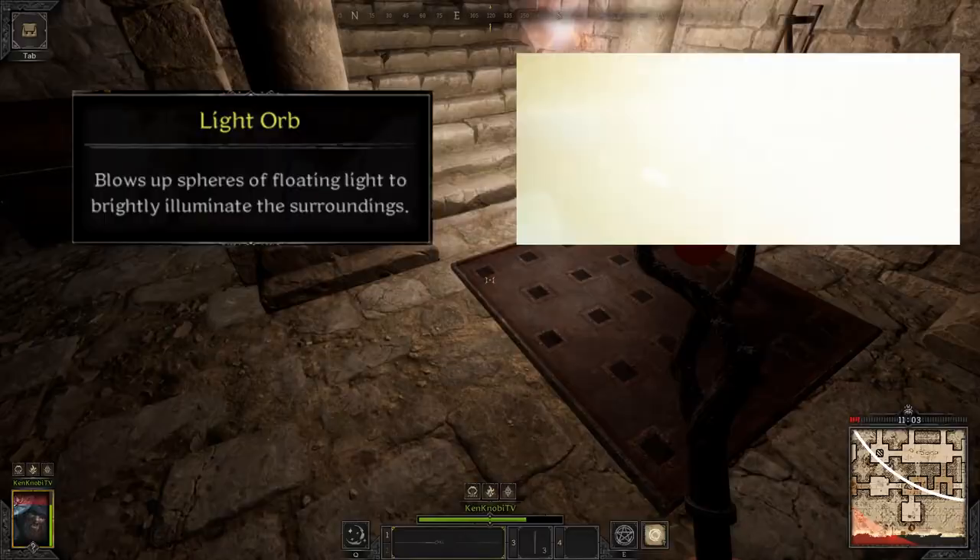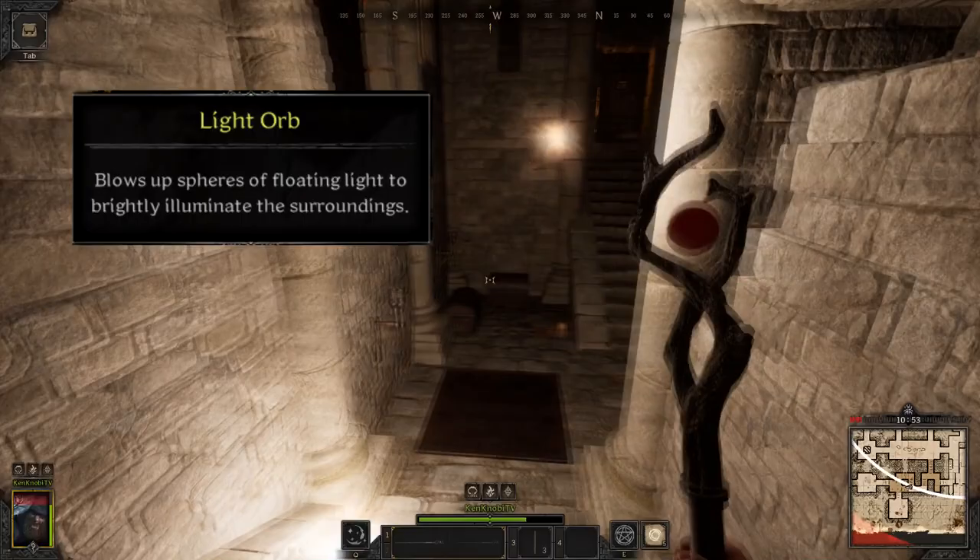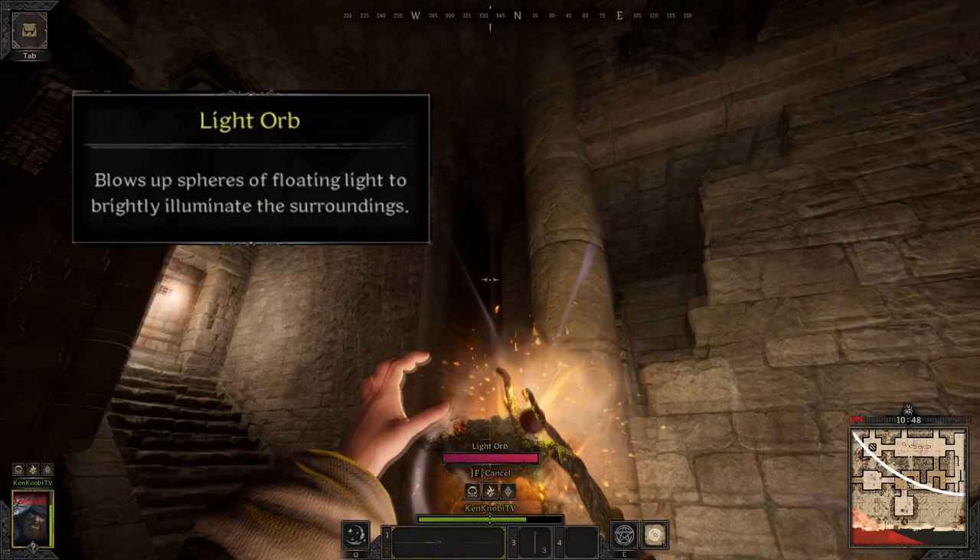Light Orb conjures up a sphere of floating light on cast, brightly illuminating the surrounding area. This spell has no real combat applications but can light up a room, revealing traps and players trying to hide in the shadows. I don't recommend wasting a spell slot on this ability, but it is a cool spell and if you want to live your best life, go for it.